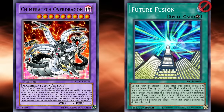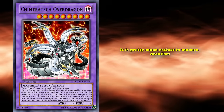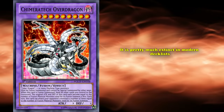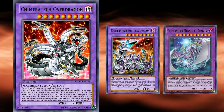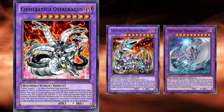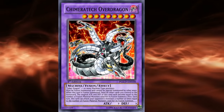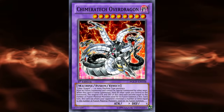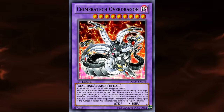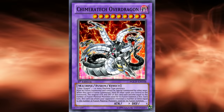With the Future Fusion ban, Kimeratech Overdragon began to see less and less play to the point where it's pretty much extinct in modern decklists. But the legacy of the Kimeratech monsters lived on through Fortress and Megafleet Dragon, both of which are decently strong going-second tools even in the modern day. While it's rare to see a card being good in the TCG played in the same fashion as it was in the anime, it's really cool to see when it happens — and Overdragon is a really good example, with Zane's use of the card mirroring the real-life gameplay almost one-to-one.